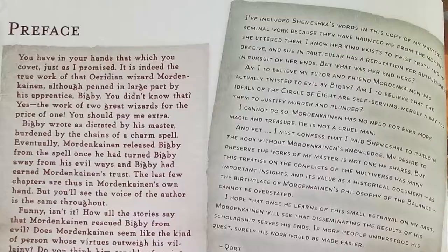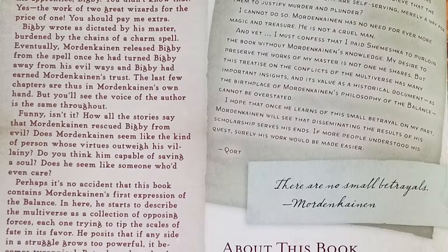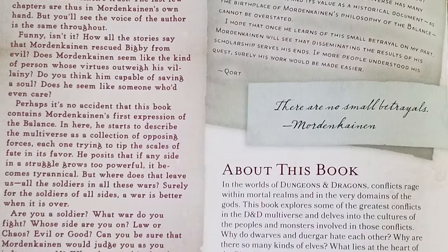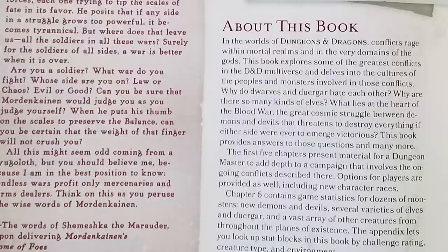With any good Wizards of the Coast D&D supplement, there is a brief preface in this book. In this preface, there are some words from Shemeshka the Marauder, as well as a few words from Mordenkainen's loyal servant, Kort. And it's pretty brief — there's not much to it.